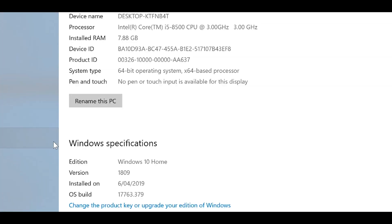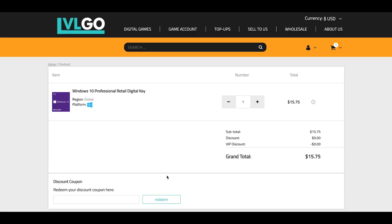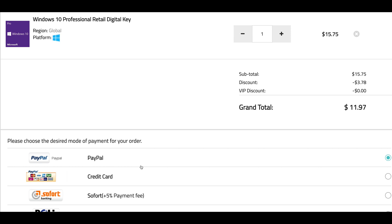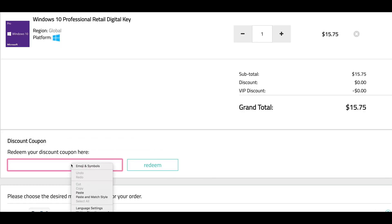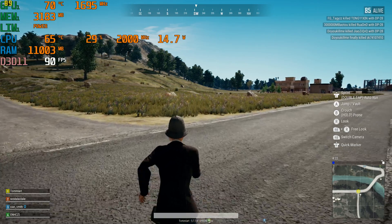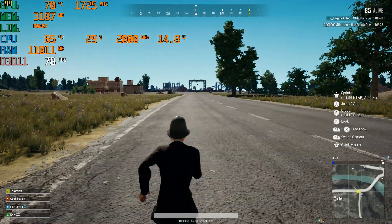So this comes with Windows 10 Home - let's get rid of that. Let's get some Windows Pro. Copy and paste my code from the description. You can also get Office 2019, just paste my code. It's Windows Pro time.